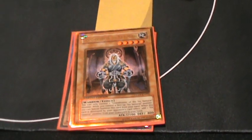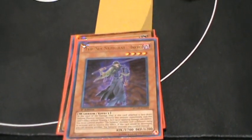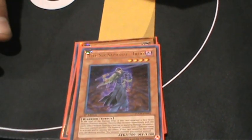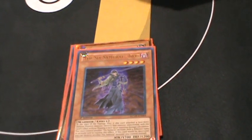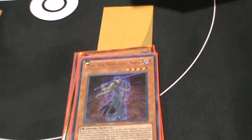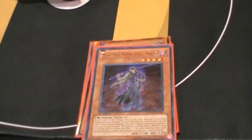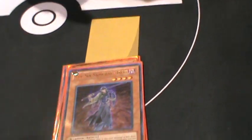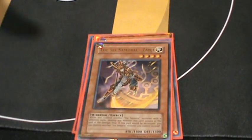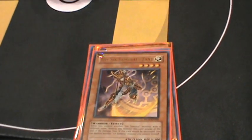One Grandmaster — I have a lot of other tutors so he does what he does. One Iru — great against any face-down. A lot of stall, Geargiarmor, Kinetic Soldiers, Snowman Eaters, all that stuff. Just get out of here — big Mystic Swordsman level 2 right there. He's awesome and he's searchable with Asceticism. Zanji — I get rid of face-up Spirit Reapers, Marshmallon, stall, that kind of stuff.